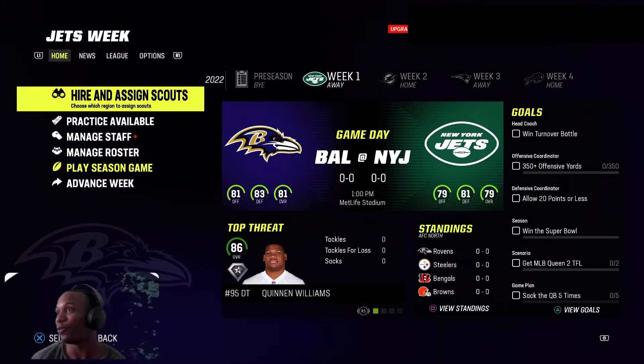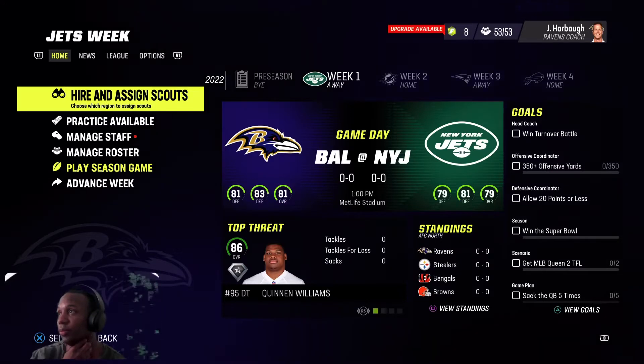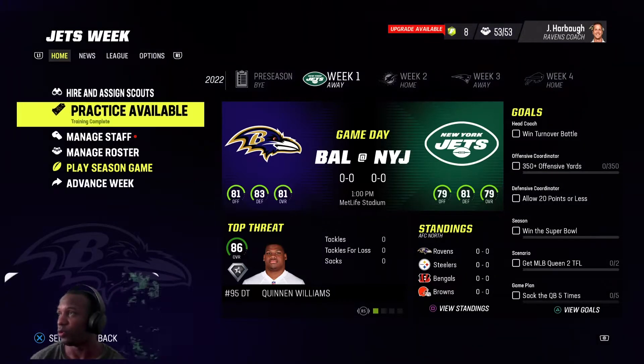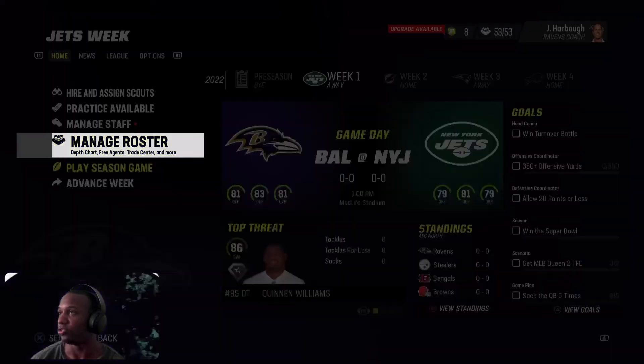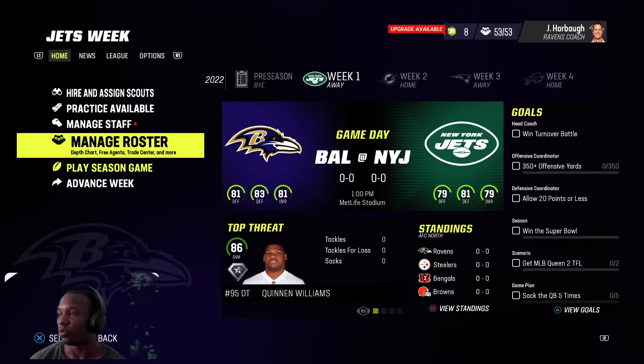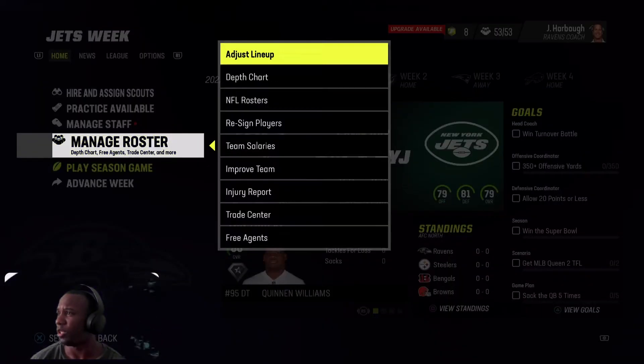What is up guys, we are finally back for a new franchise. This is the regs franchise league and I'm the Baltimore Ravens — it was a random wheel selection. I'm gonna take you guys through the team real quick. I made some additions in free agency and then we're gonna hop in the game. I also have a breakout game with Patrick Queen — if we get him two TFLs, I think he goes superstar.